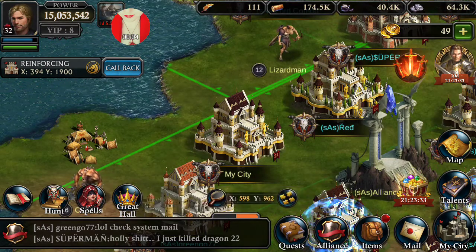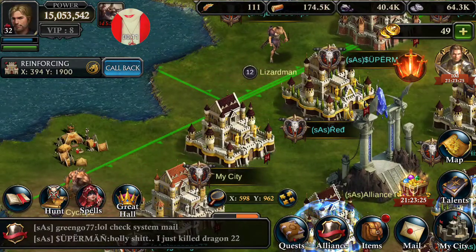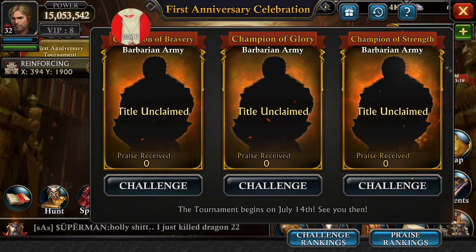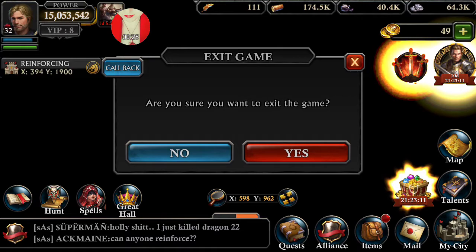They just came out with this new update. If you're looking at a screen similar to mine, you'll notice these three swords up here in the far right corner. If you click on it, it's going to end up with this beautiful box. Then you're going to try to get out of it and you can't — it asks, 'Are you sure you want to exit the game?'